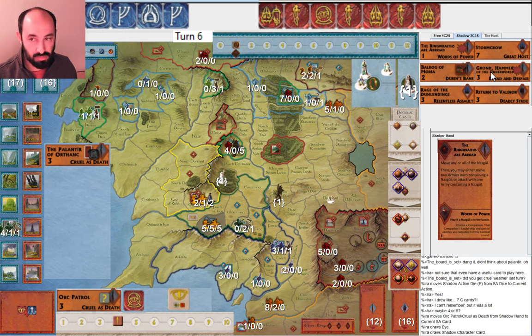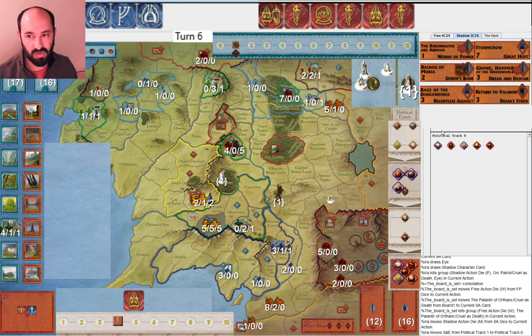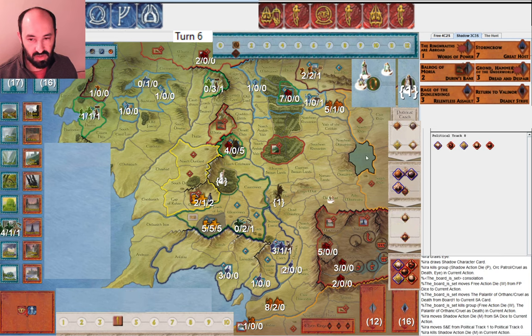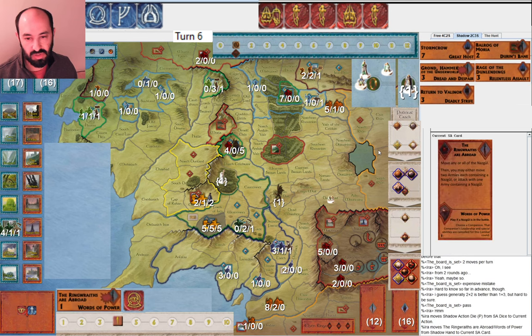I end up redrawing Ringwraiths are Abroad, which is obviously very useful. I continue to draw character cards because I'm happy to draw red tiles at this point — Ringwraiths are Abroad, Black Captain Commands. Maybe it's not crazy to get this redraw; there are a lot of useful character cards I could be drawing here. I end up missing, they get rid of Palantir of Orthanc, and then I muster the Southrons and Easterlings all the way to war.